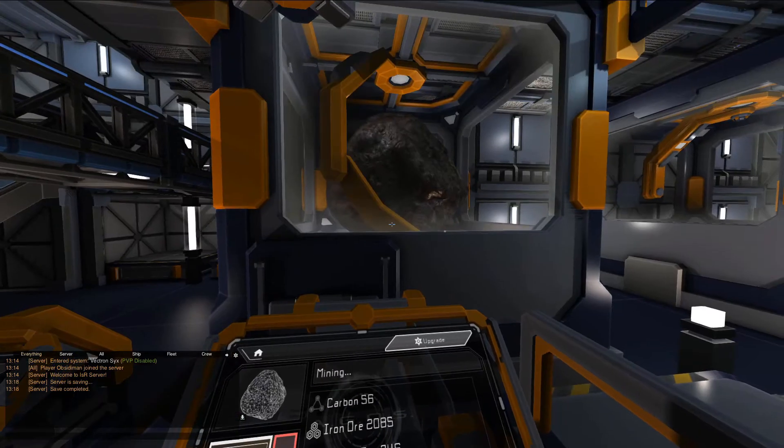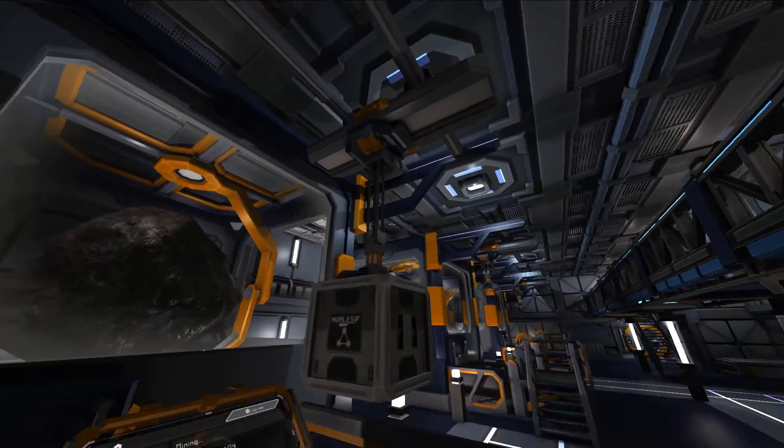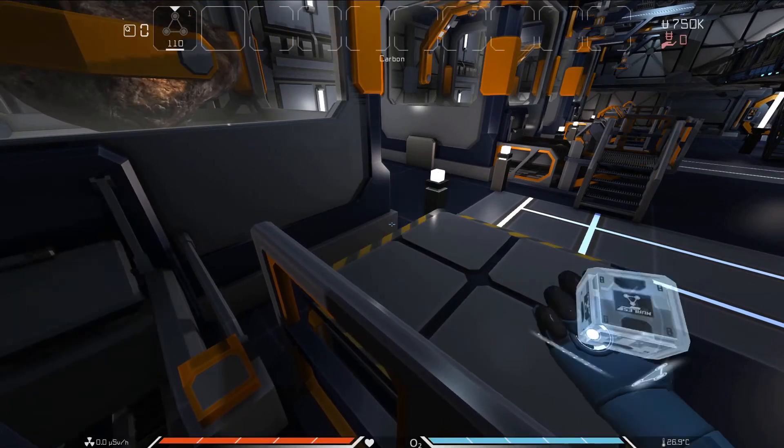Press the Mine button to confirm the asteroid and begin mining it. The Extractor teleports the asteroid into the glass chamber. The crates will come out of the slot near the bottom, and the gantry crane will automatically place the crates on the cargo pad, ready to be collected.